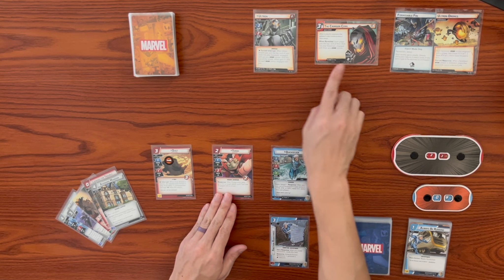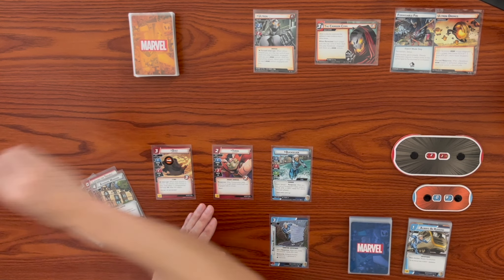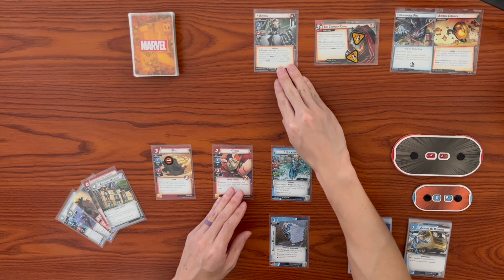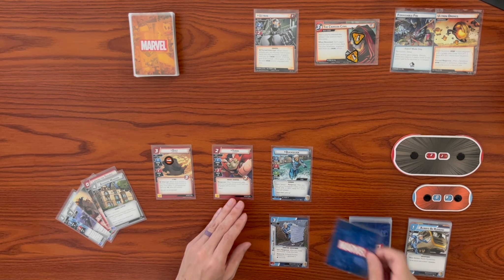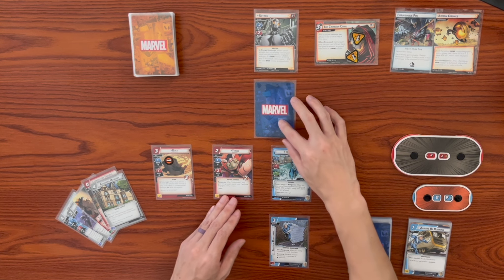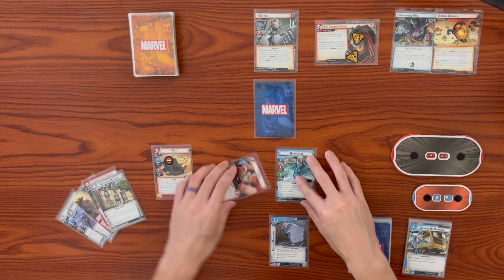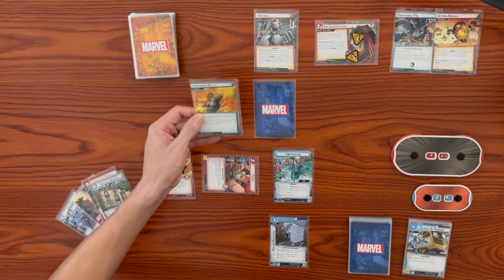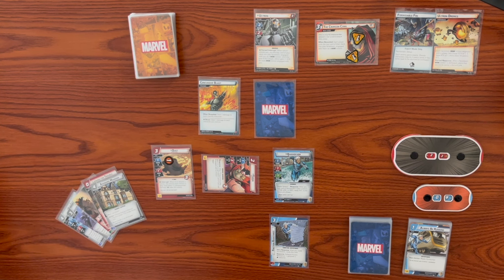It is Ultron's turn. He's going to add two to the main scheme because of the acceleration. He's going to attack us - here's a force interrupt. Whenever he attacks you, put the top card of your deck into play face down, engage with you as a drone minion. At the end of this attack, Ultron gets plus one for each drone minion engaged with you. He's hitting with a base of three because two plus one. Throg will block. His face-down boost card deals one damage to each character you control.